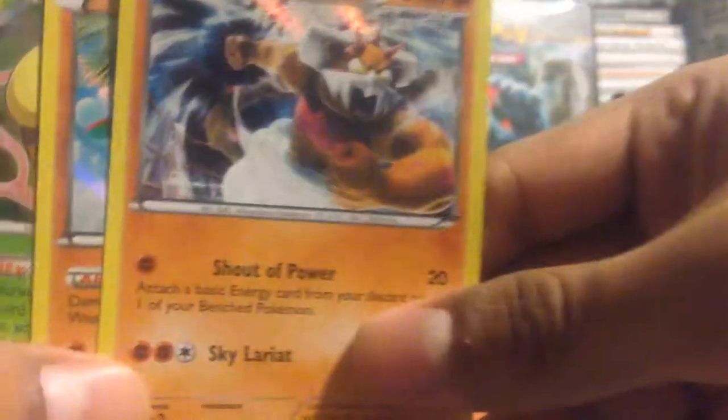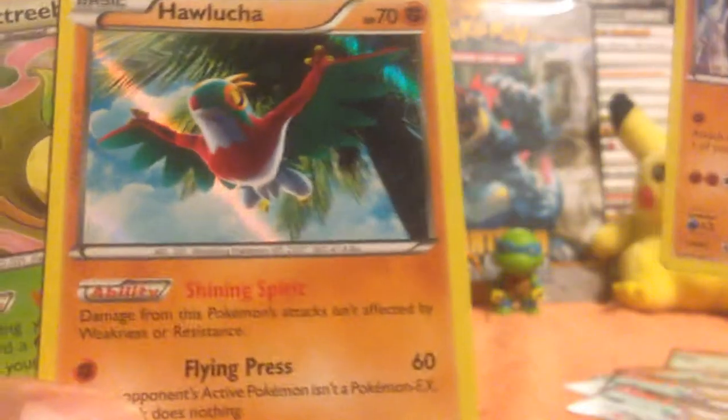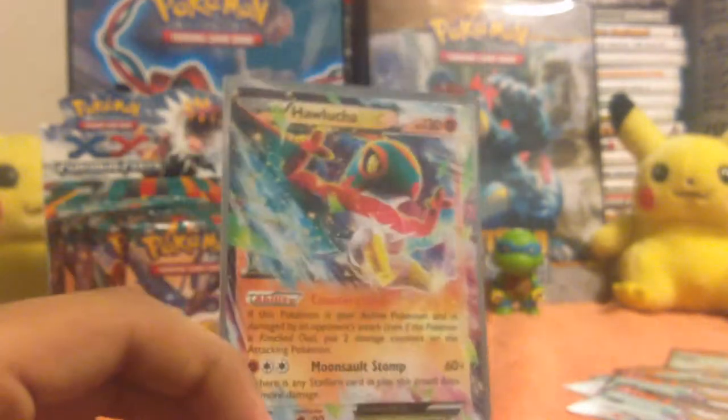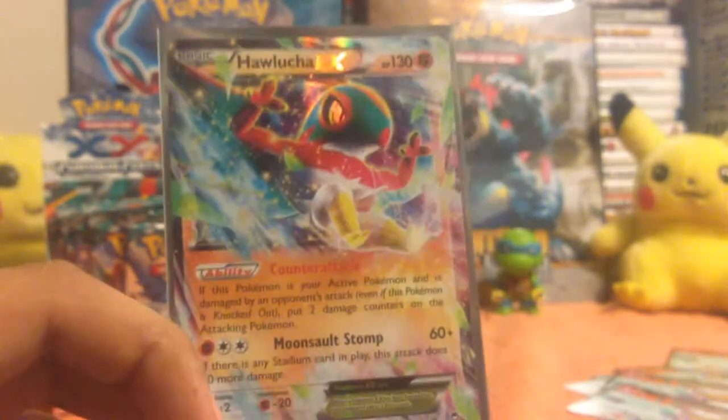Great pulls because of this Halucha EX — I wanted this guy so bad — and then also this amazing Landorus, Halucha, and Victory Bell holo rares. Like and subscribe if you want to see more videos and part three of this booster box opening.